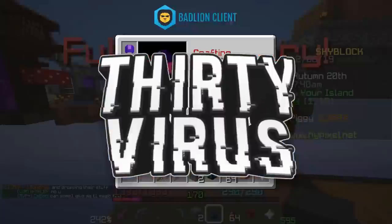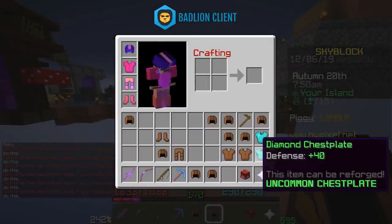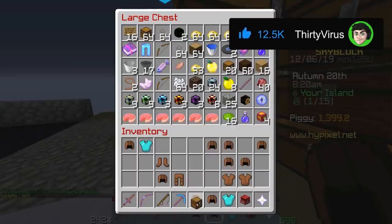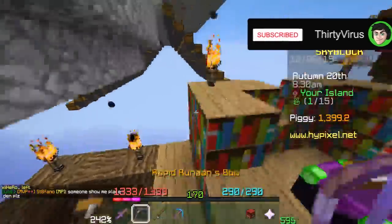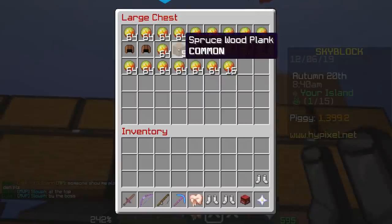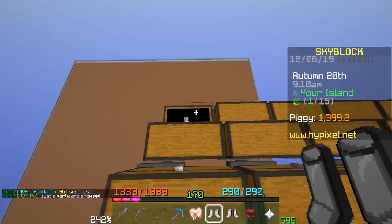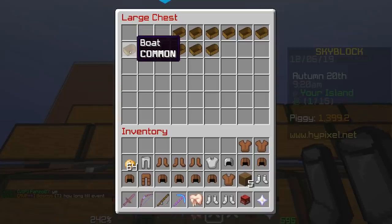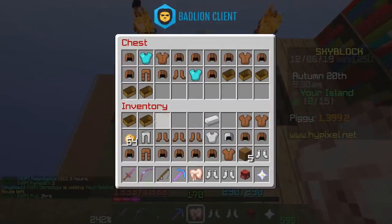This is all contraband so we're just gonna have to treat it as such. This game's not gonna let me throw it, so we're gonna have to make a chest, fill it with contraband, and then break it so everything falls down and disappears in five minutes. Someone found a way to drop items on somebody's island and just went nuts throwing contraband into my hoppers up there in the magma farm — iron armor, more iron armor, boats, potatoes.